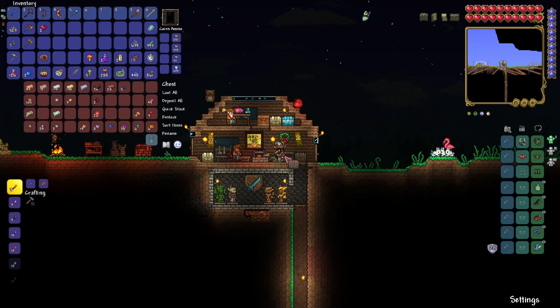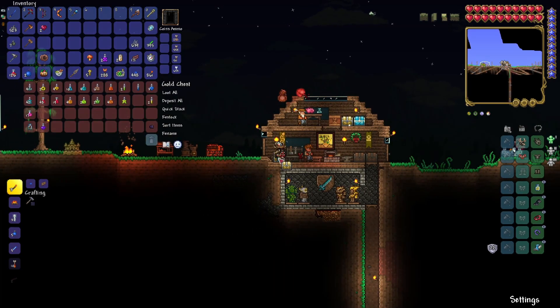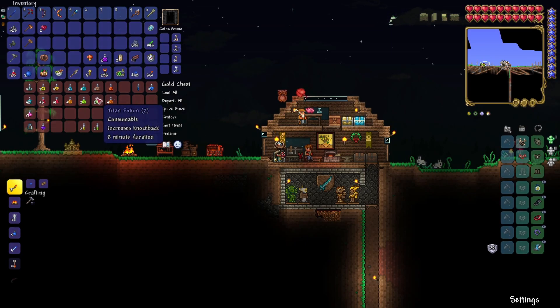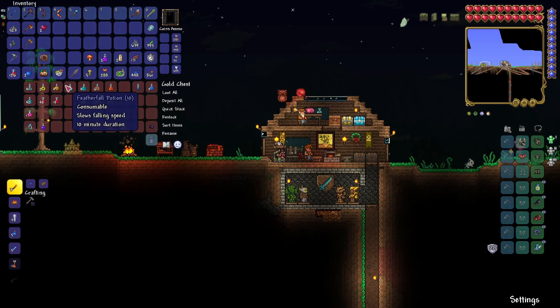I have a few things I need to take care of. I did mention this in the last episode but just to recap — I need some Iron Skin. Oh, we do have some Iron Skin actually. I need a Swiftness and a Regen Potion. Thorn's Potion would be good. Knockback on the Wall of Flesh isn't going to help me much, so I'm not going to bother with that, but I'm going to take an Archery Potion.